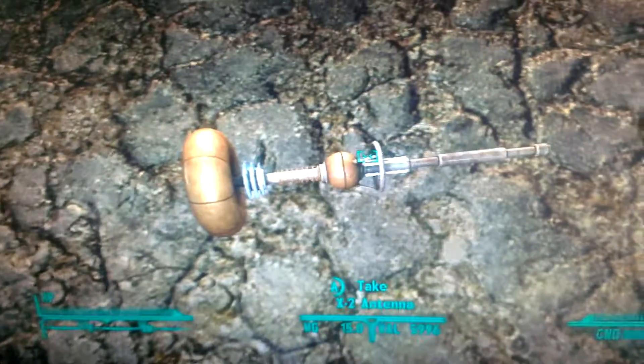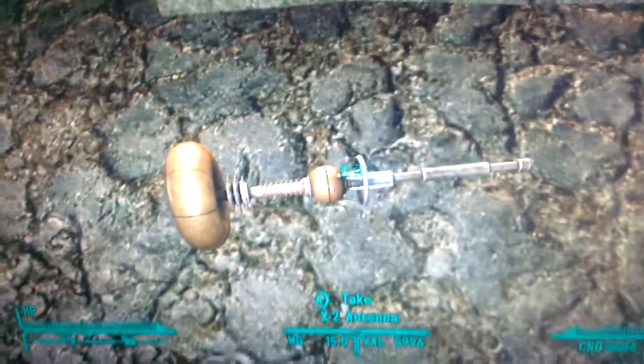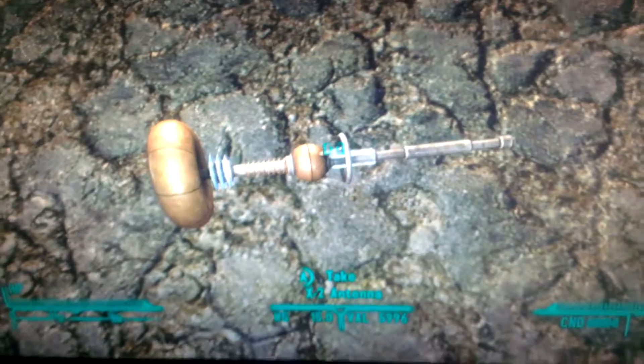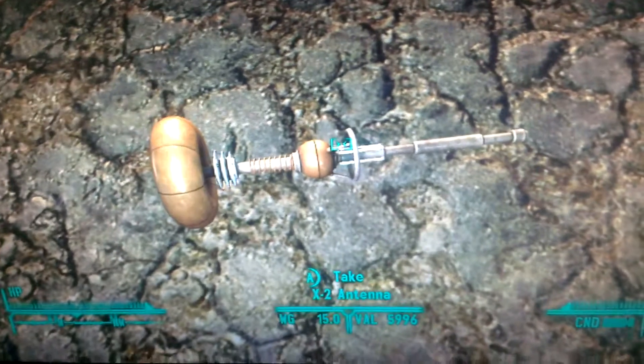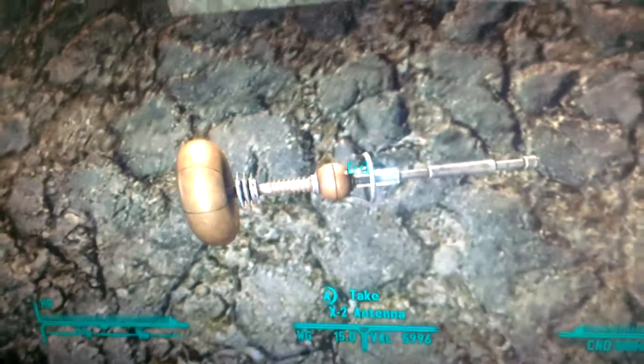It is completely unique by design — nothing based off of it, or based off of nothing. It weighs 15 pounds and is valued at about 5,996. This can be obtained during one of the main quests in Old World Blues, by going to the top of the X2 Comm building and taking the Antenna.